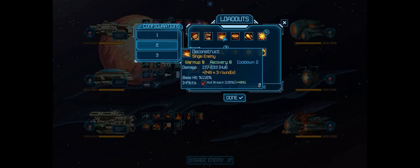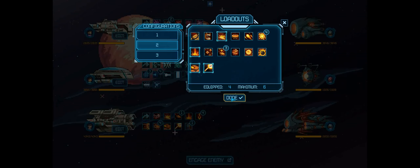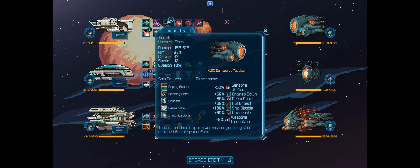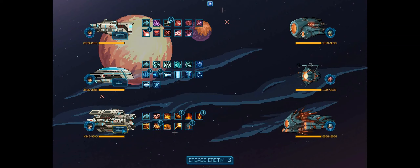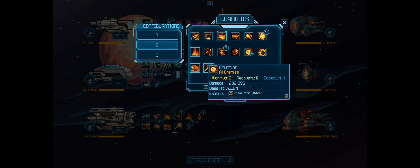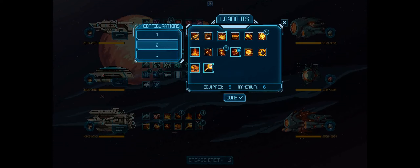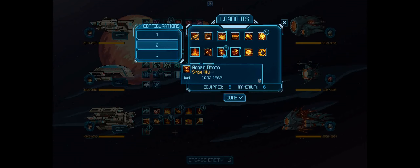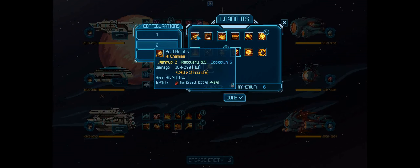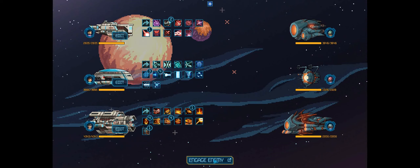Devastate Hull so we can exploit the crew panic. Deconstruct. They cannot be stunned. We didn't take the disable countermeasures ability. We have one more slot left — we'll take Acid Bombs. That will inflict hull breach on everyone — we'll try to. Alright, let's do it.